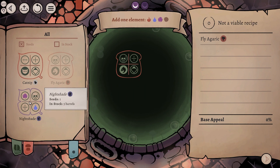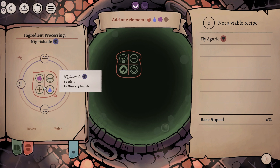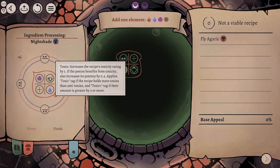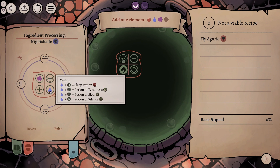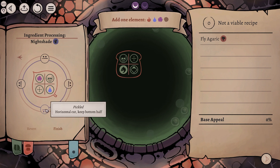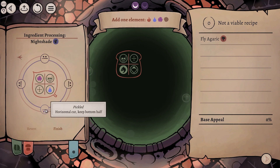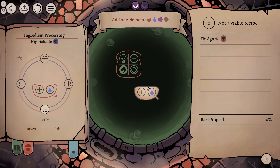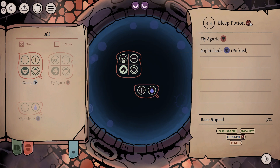What we can do, and this is exactly what we're going to do, we can go into the ingredient and we can process the ingredient in any such way that we want. There are four components to any ingredient. We've got a toxin, which increases the recipe's toxicity rating, which is not something that we actually want. We have the element, we have a stimulant which increases the potion's potency by one, and then we've got the other element. So what I'm going to do is I'm going to pickle. We can pickle, blanch, crush, or dry, but we're going to do a horizontal cut and we're going to keep the bottom half. That leaves us with an actual, legitimate recipe. We've managed to make ourselves a sleep potion, which is excellent.